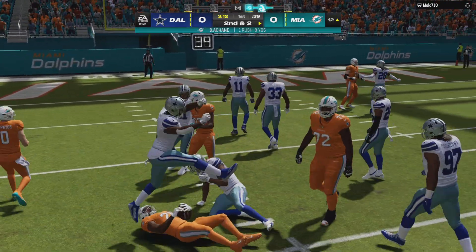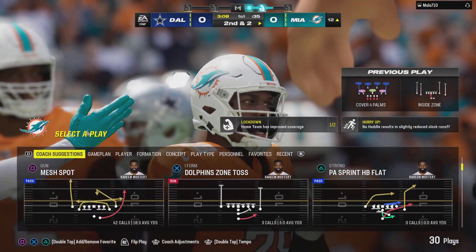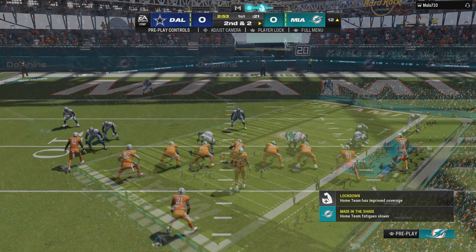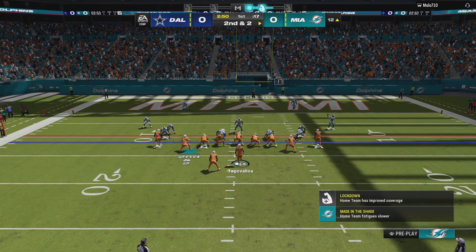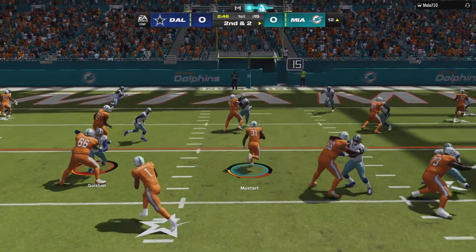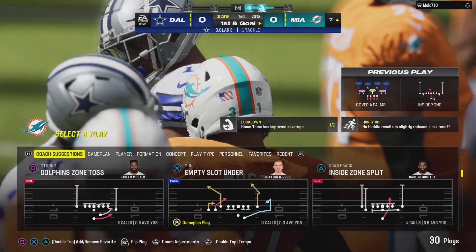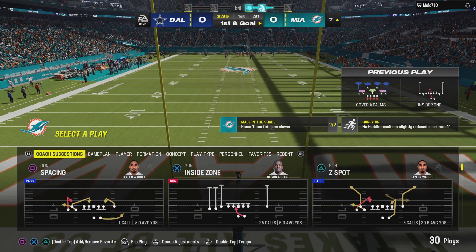A pickup of eight leaves it second and two. Pretty effective run, and now they can start to smell that end zone. Pound the rock — use your O-line to set the tone of dominance and physicality. First carry for Raheem Mostert, and the Dolphins are going to have a first and goal as he's inside the ten, down to the seven-yard line. A quick burst, and he nicely picks off a pretty decent gain.